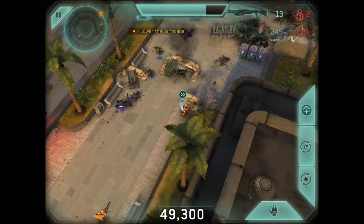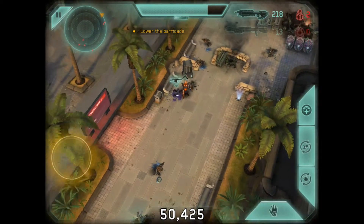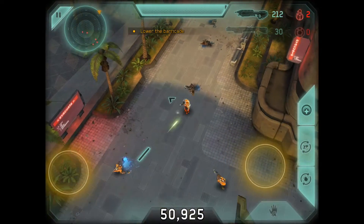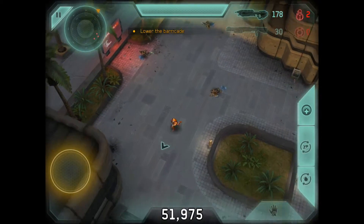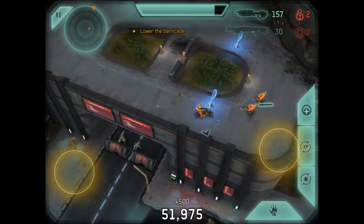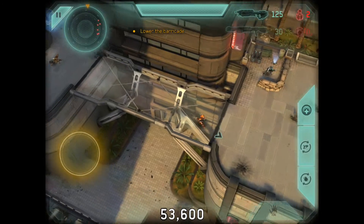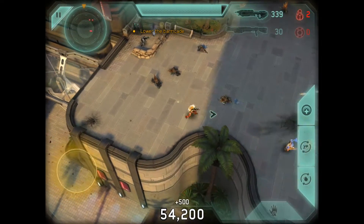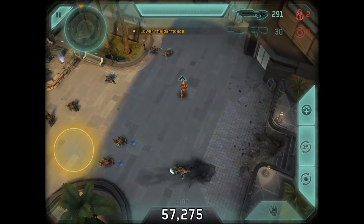I'm gonna kill him with a shotgun. It tells you whenever you get the achievements. That answers my question from last video - I was wondering if the Thunderstorm skull makes them more difficult or if it actually brings their health up. Their health is just higher; it's not that they get harder, just more hit points.